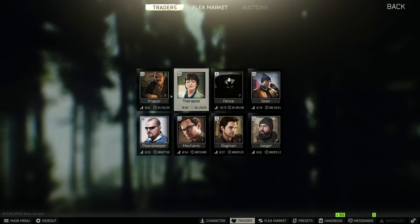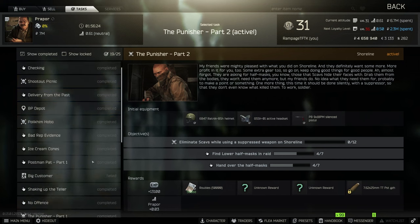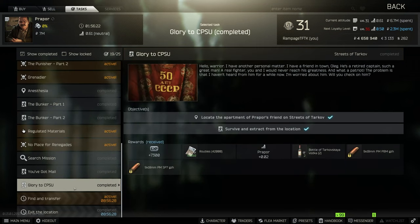Hey guys, another quick no-nonsense guide, this time for a task from Prepper called 'Glory to the CPSU.' If we go over to the task, he wants you to locate the apartment of Prepper's friend on Streets of Tarkov, survive and extract. I'm going to show you where to go.